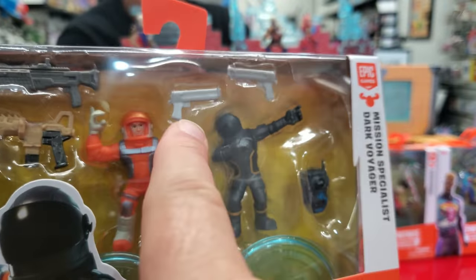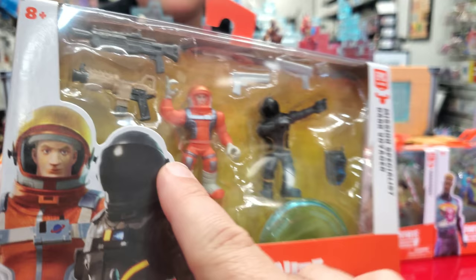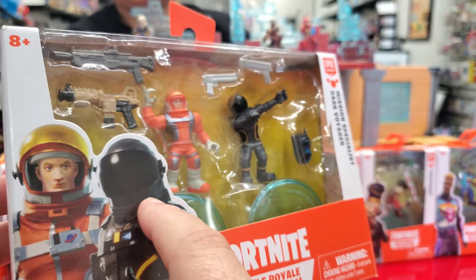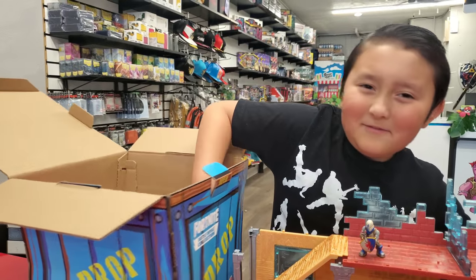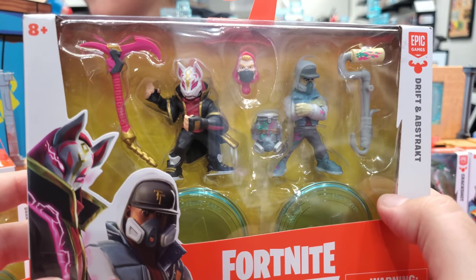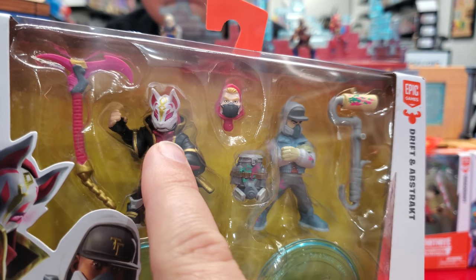Now I know where it came from — someone's missing a weapon! This one comes with Mission Specialist and Dark Voyager. I like his helmet. Dark Voyager's is like a motorcycle helmet — they actually make Dark Voyager motorcycle helmets. It comes with a lot of guns. And this one has Drift — what head sculpt do you like better for Drift? I like the mask version, it looks really really cool.